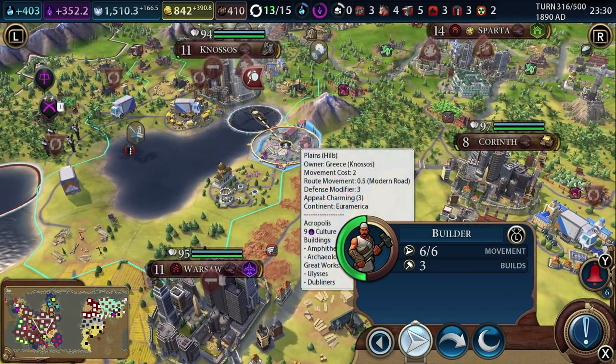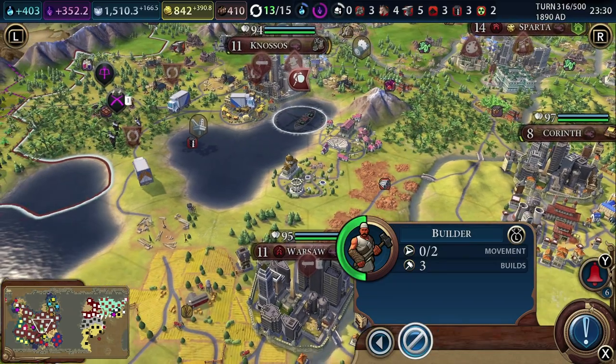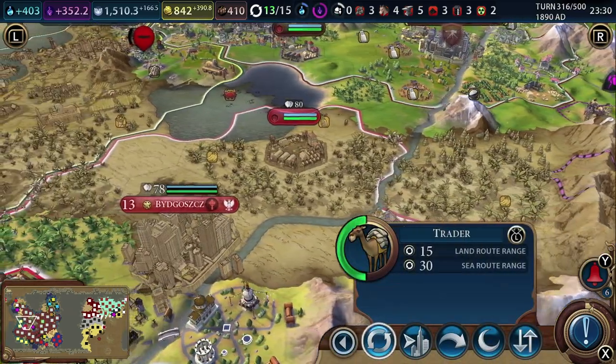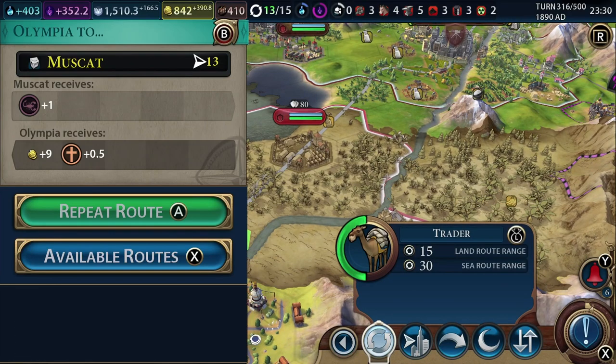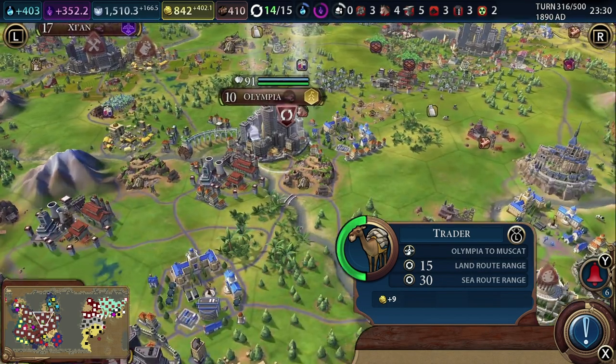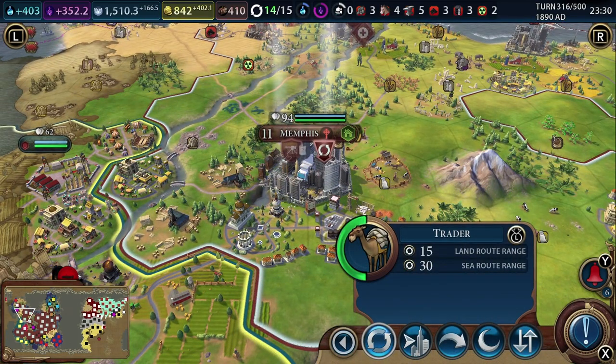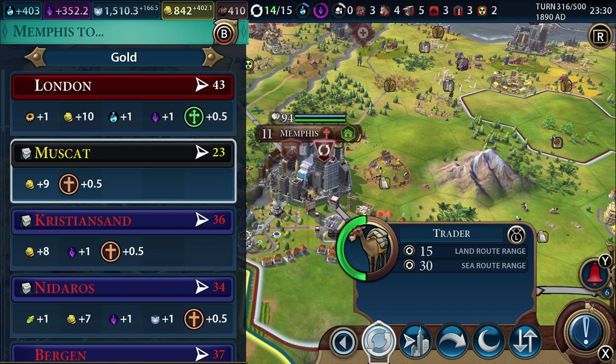In conclusion, Civilization VI on Switch is pretty close to its PC version, minus the overall smoother experience, better AI and responsiveness between turns. Loading times and taking turns are somewhat comparable, which goes to show what a great job Aspire have done with this port. If you are a fan of Civilization 6 and you want it on the go, you can't go wrong with this version, which I highly recommend.